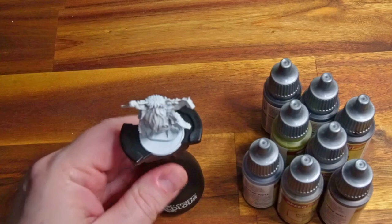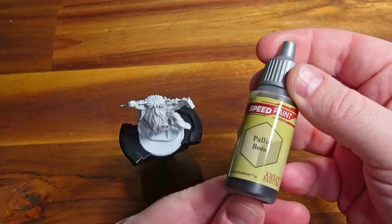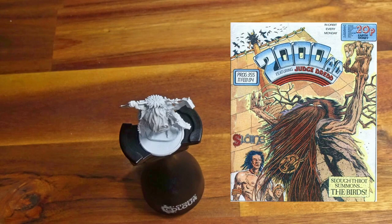Hey, welcome to Adventures with Peps. Today we are painting Slothfrot. I asked on the community post what I should paint first and it was a draw, so I asked again and it was a draw, so I ended up flipping a coin. So let's get into it. Pallid bone is going to be the first paint I use — that's for his skin. For those who aren't Slain fans, Slothfrot is a character from Slain.